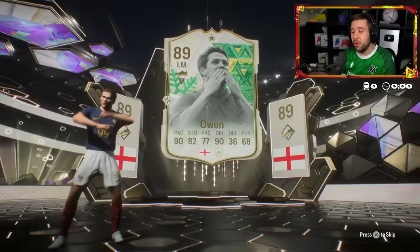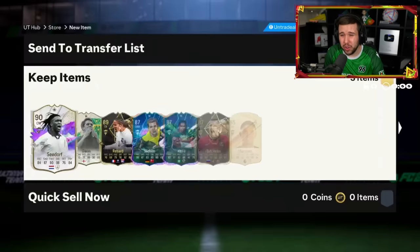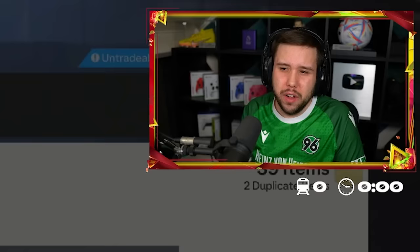Puyol? No. Nedved? No. Seardoff — I think it is. I guess not terrible of an icon, but not a W. Two informs as well, two heroes. It's another L for the 4,500 FC point pack.